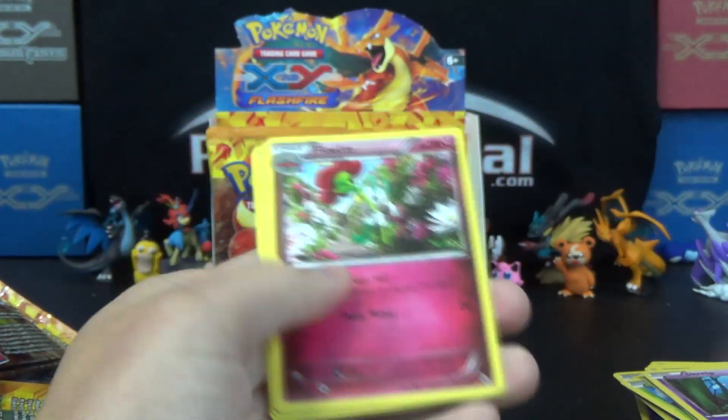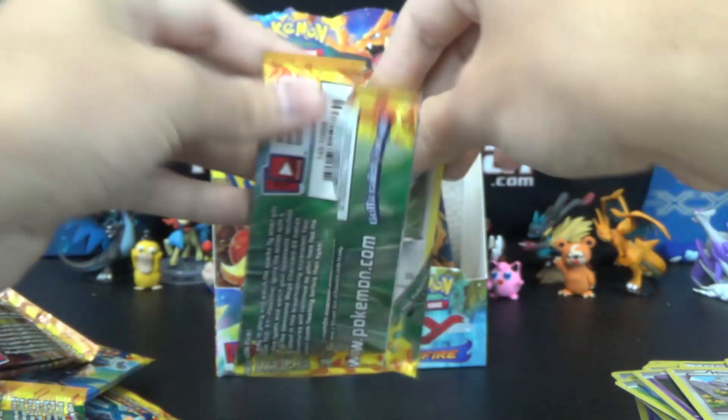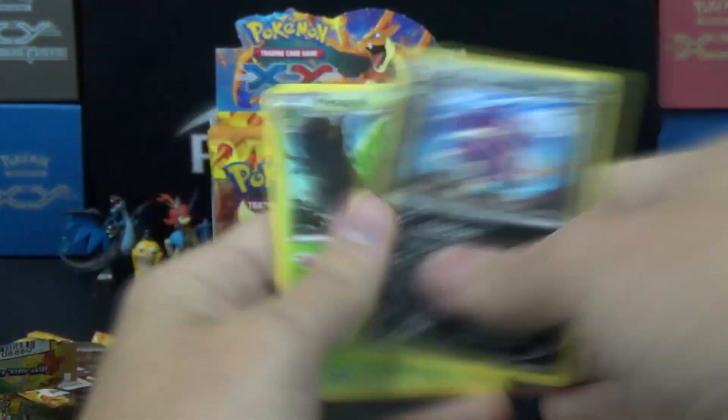Then we got two Scrap one pack — Floette, Metal Tank, Blacksmith. Two packs left here on the right hand side; I don't anticipate finding anything of real note here. Lysandre Reverse — that's nice, that's noteworthy I guess.